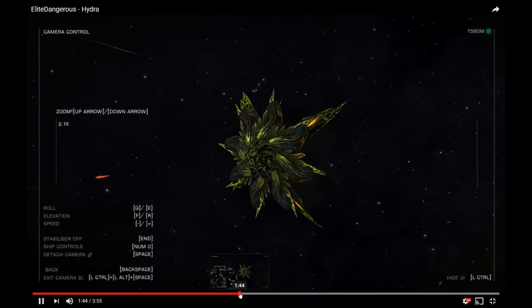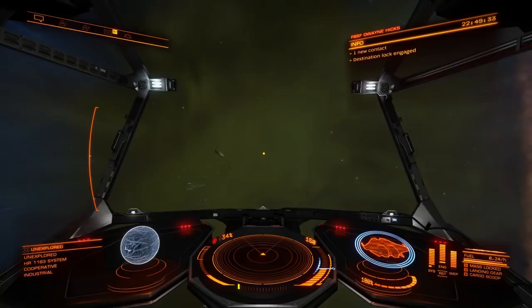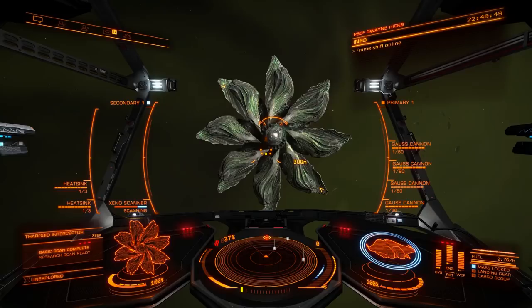Now on to a fight. I'm currently dropping into a non-human signal source of around 5. Unless the system has been prepared for attack these usually spawn Cyclops. If you're carrying a Xenoscanner the encounter begins with a mutual sniffing session. Without a scan you'll have to confirm the type of bug by eye and you won't be able to sub-target hearts. Don't worry, you can still hit them though. If you're not carrying a scanner at all then you'll also be unable to tell how many Thargons are remaining in the swarm.